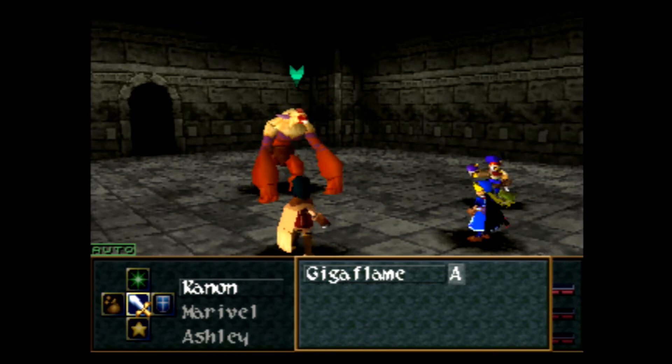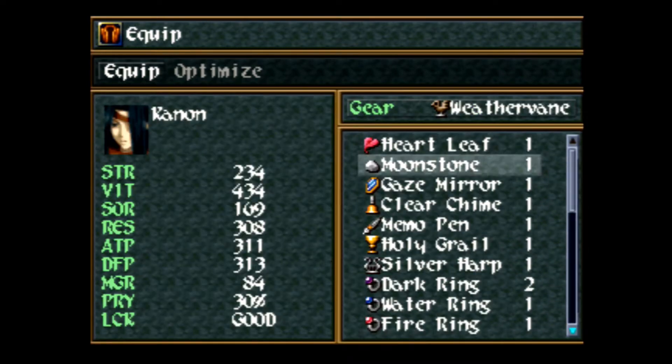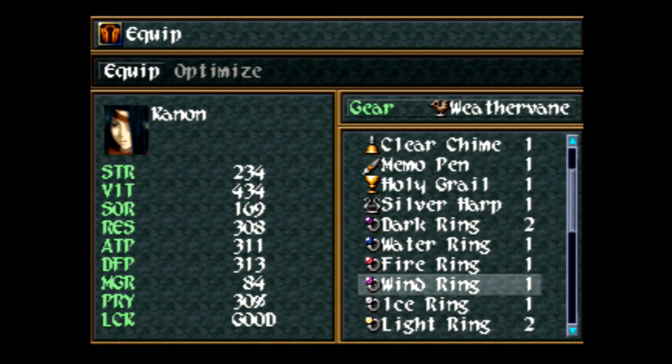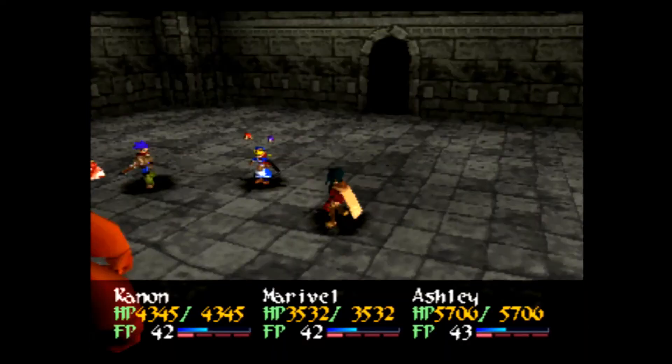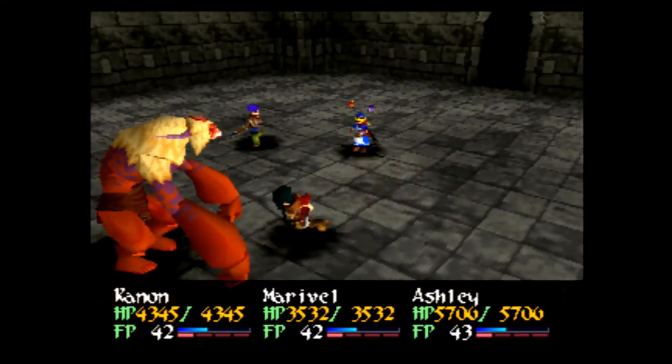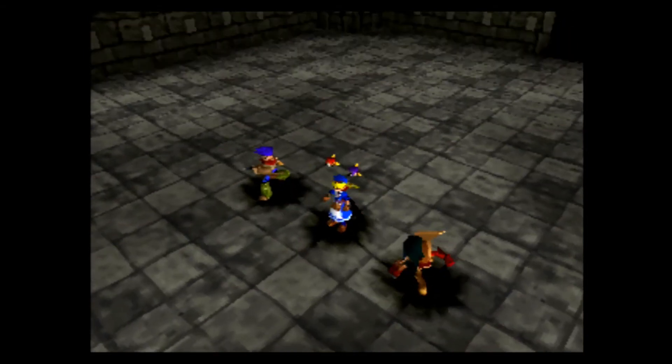The Gigaflame — okay, this guy has 1,400 HP, it is weak to water. I guess you can keep the Earth Ring on and then put on the water ring. Since you're going to go first anyway, Cannon, you can probably kill it with one shot since this guy only has 1,400 HP. And yeah, down he goes — pretty simple, pretty easy.